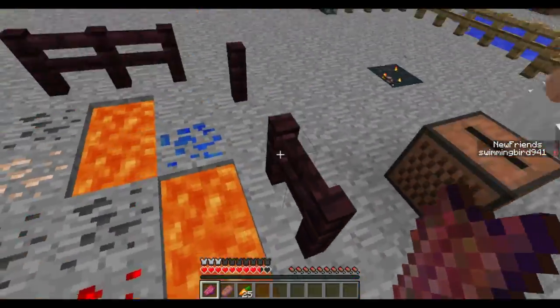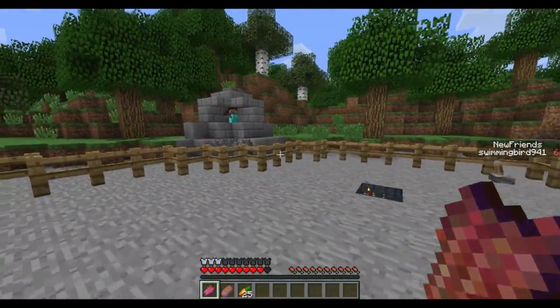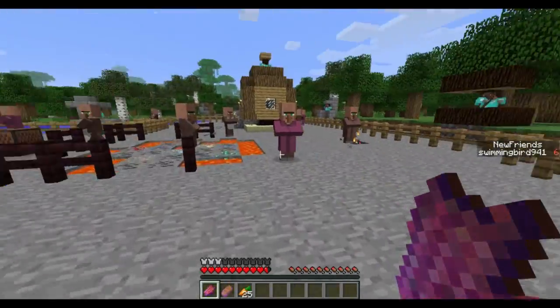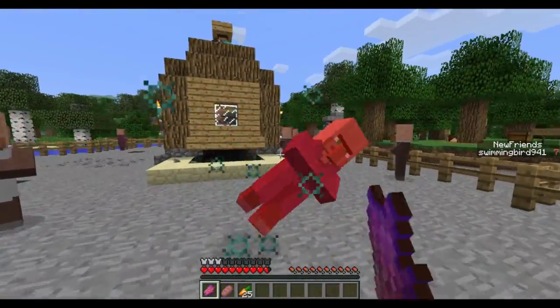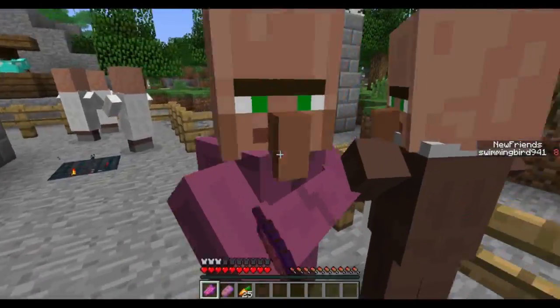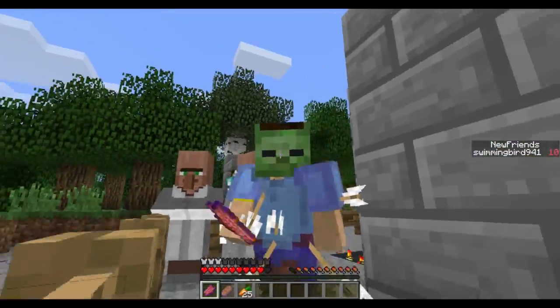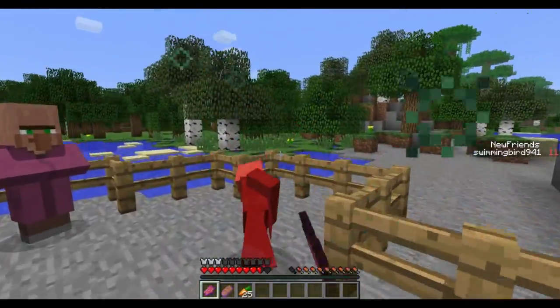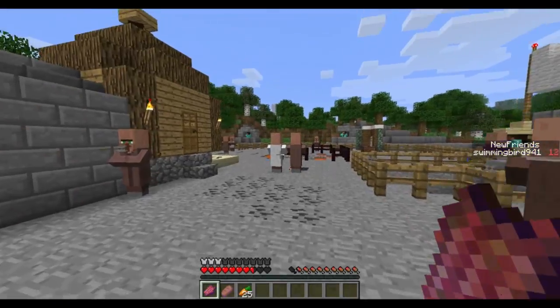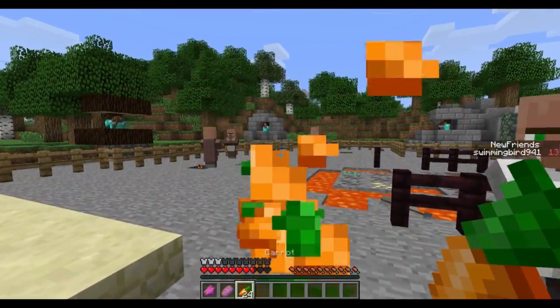I can run around here and try to kill these villagers — I can even put some music on. Once I have 30 I'm going to need to run over here and hit the switch, and you'll see what happens. We're making them our friends — we want them to be zombies. Ed is lonely so he's running around trying to get some new villager buddies.